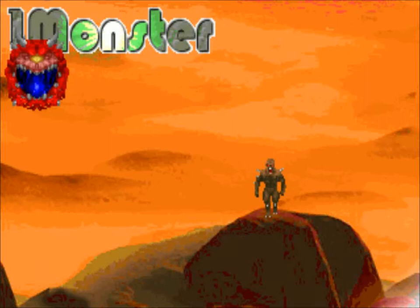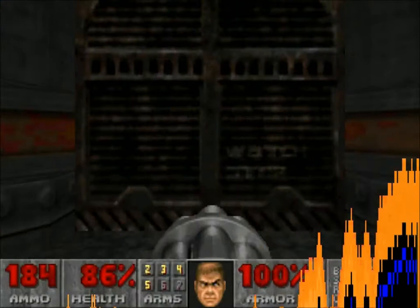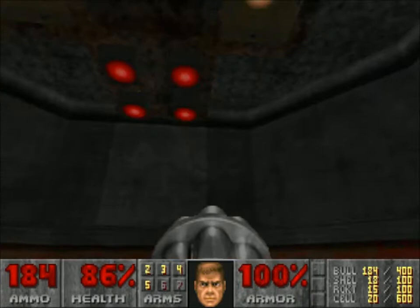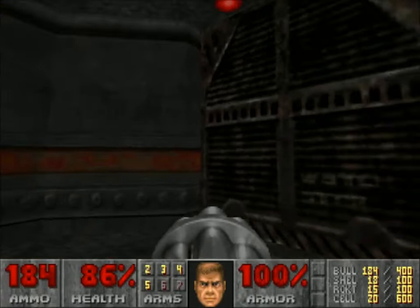Alright there ladies and gentlemen, John Sweetpea here, bringing you the third part of OneMonster.WOD. And today we're in the Sargent Center. You know what that means — shotgun guys. This map made by Sausage, and the first time we've seen some really impressive looking custom textures in play. Let's see what happens.